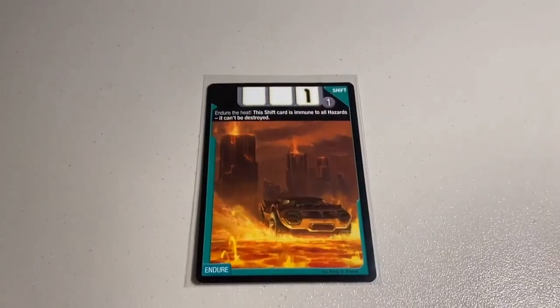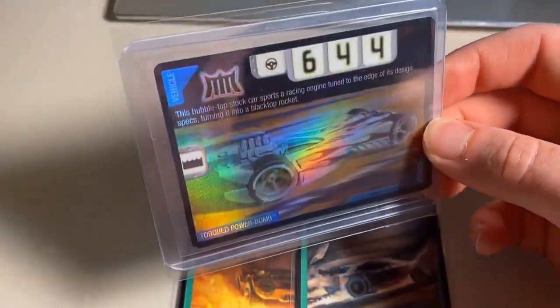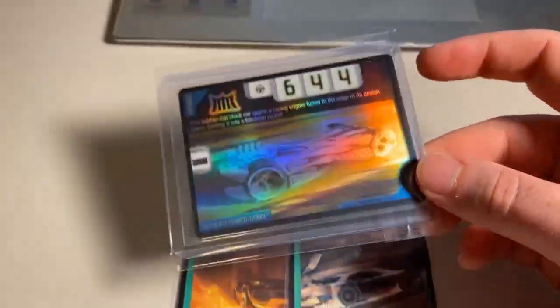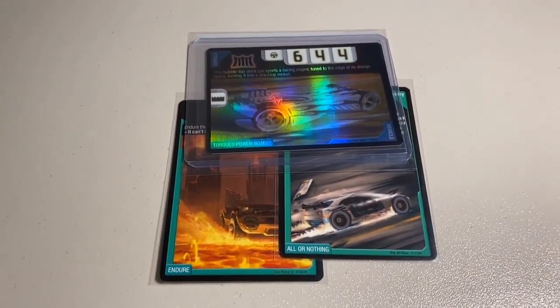Next up, a lot of three near-mint cards — Endure, All or Nothing, and a foil Torqued Power Bomb. I've actually sold like three of these foil Torqued Power Bombs in the last five days — I had four of them forever and then sold three lickety-split. Grand total was $36 even to return buyer, the first comment king himself Zarebeth — thanks for that purchase, hopefully you enjoy.